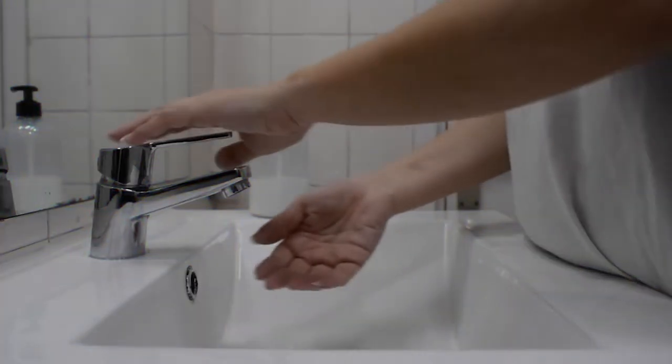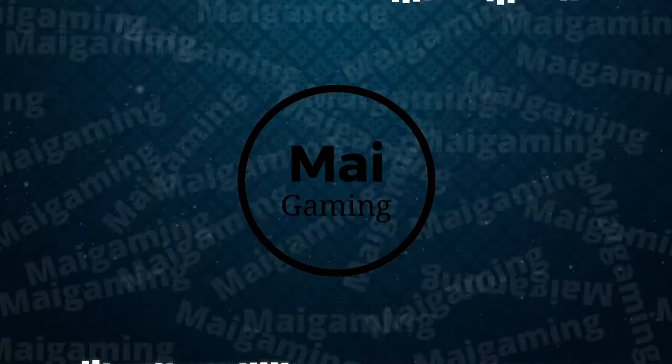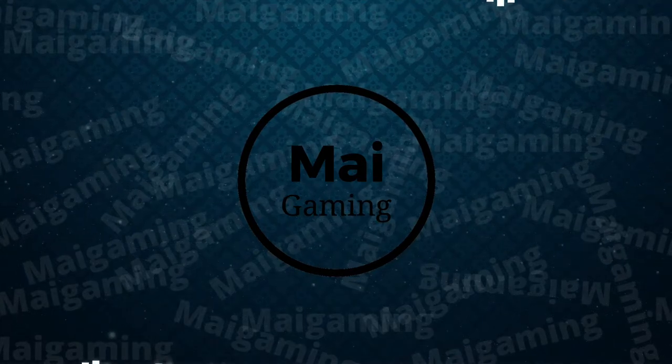My first and easiest solution is to just dip your hands in warm to hot water for around a minute. This will help warm the outside layers of your hands as well as increase the inner circulation. This generally lasts for around 30 minutes, but it's definitely the quickest and easiest solution.